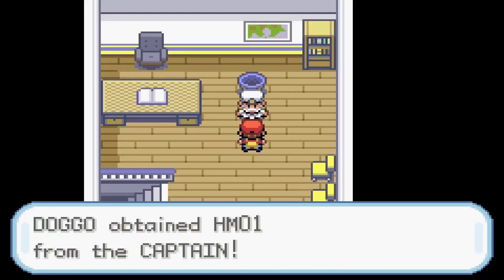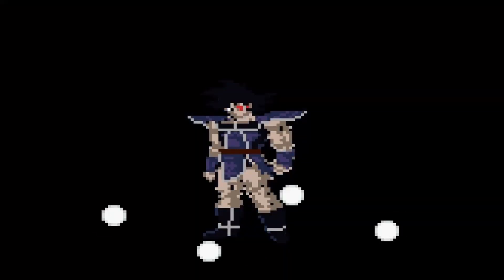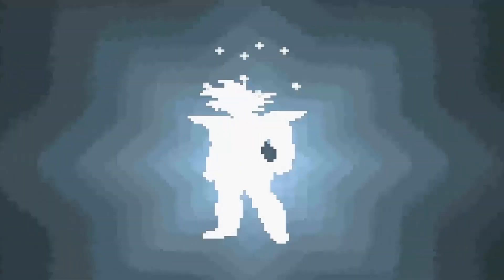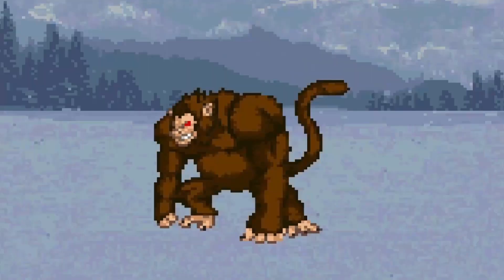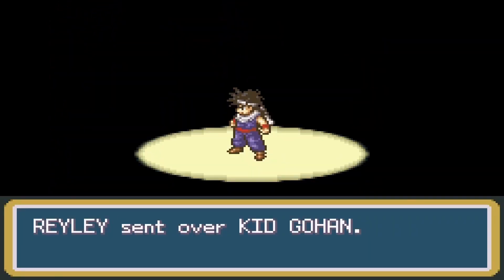After catching a Bioman and teaching him Cut, I used RR Cave to go back to Route 2 to catch another Turtles — it's a surprise tool that will help us later. I then used a Moonstone I found to turn Turtles into an Uzaru. I then traded that Uzaru with a girl in the underground path for a slug, and finally traded that slug for a Kid Gohan back on Route 2. After training Gohan, I was ready for the gym.